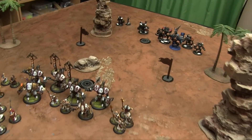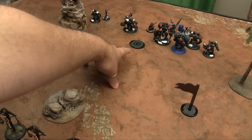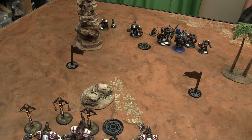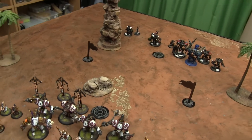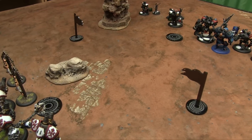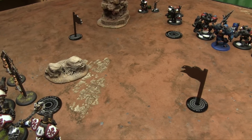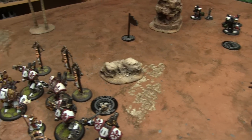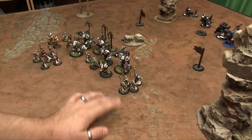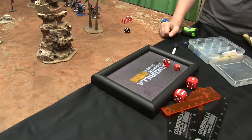Here's our four-foot table set up for Extraction. There are two objectives worth one control point if they're destroyed - you can only damage them after the end of the second player's second turn. Then we have two Flags, which can be controlled for one or dominated for two. Same timing applies for damaging those.